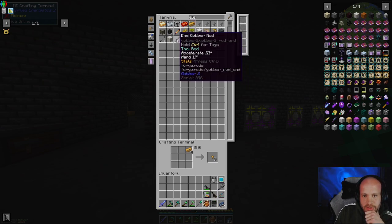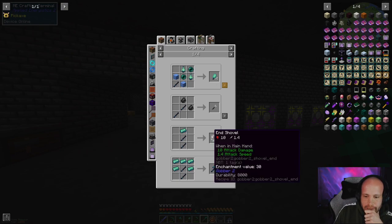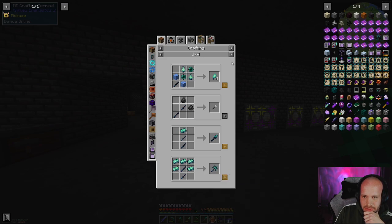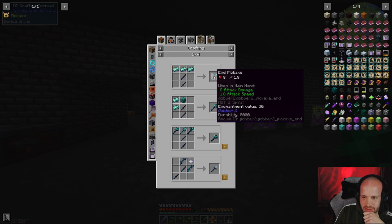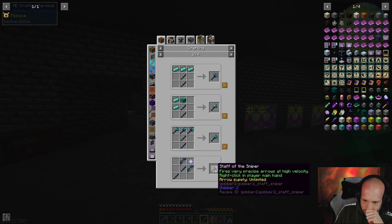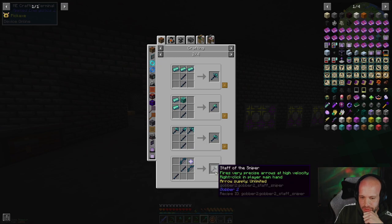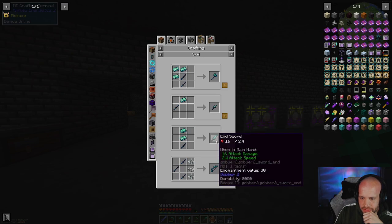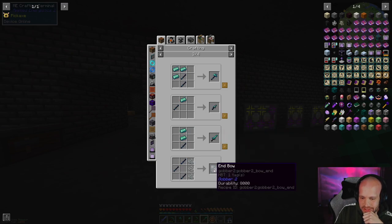Gobble rods! Yeah, this is gonna make some badass tools. Jesus christ — Staff of the Sniper fires very precise arrows at high velocity. Holy crap, nice! 16 attack damage — nice. A bow is more interesting to me there.